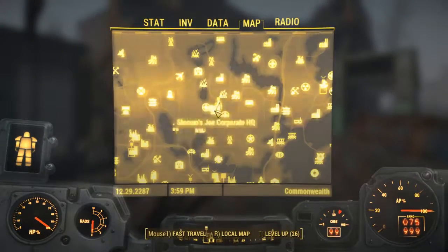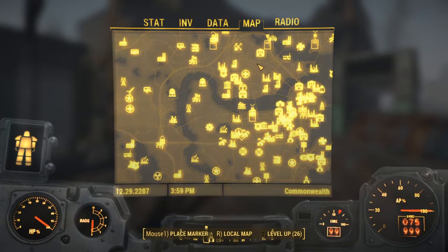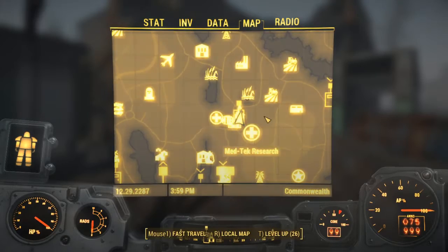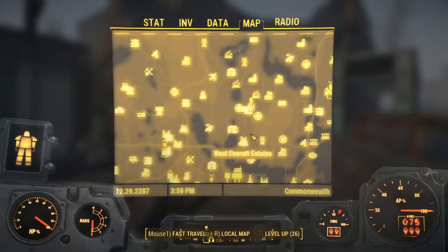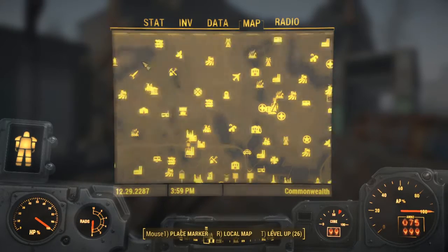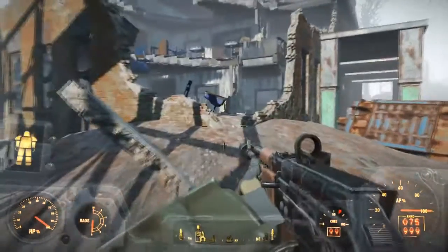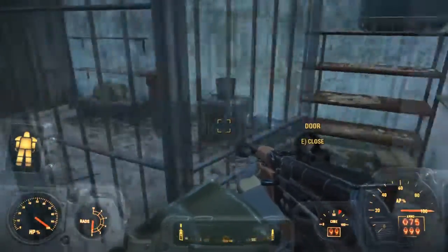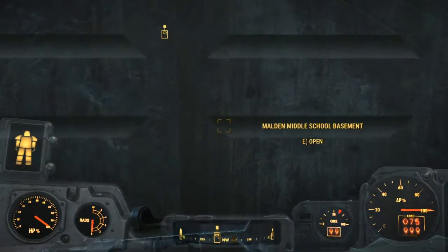For the next one you can either head all the way over here to Vault 81 and do a little quest called Stories where you will find the Grognak the Barbarian. Then afterwards you can actually head over here to the Malden Middle School, which is located right on over here. Here is Sanctuary and you are going to go right on over here.